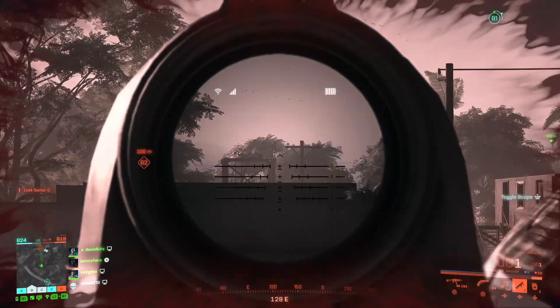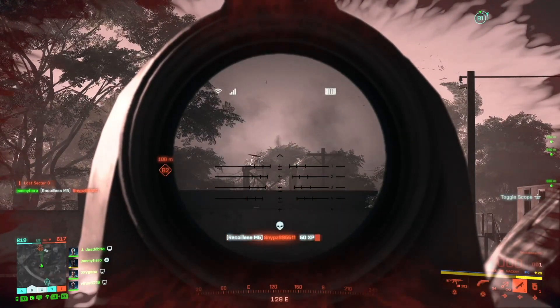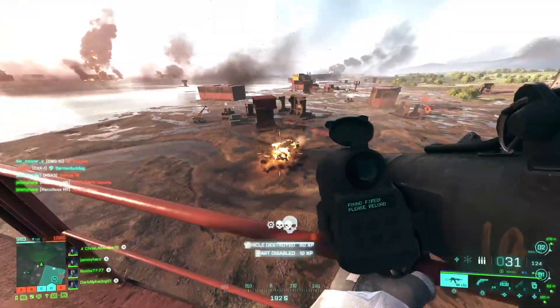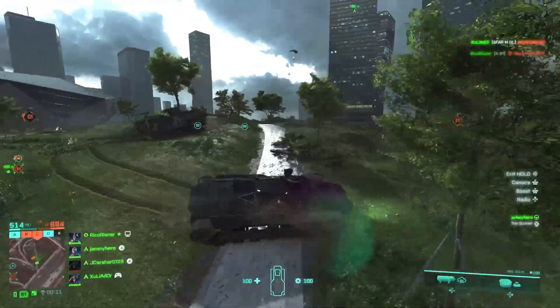Now let's head on to gadgets where firstly we have some issues with the claymore that have been resolved. The sensor no longer triggers through walls — I've had this a couple times where I've been hit by one where I shouldn't have been. Good to see that resolved, and also a weird one where your crosshair was oversized while placing it, and that's now been sorted.